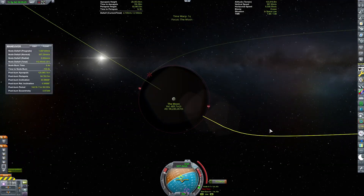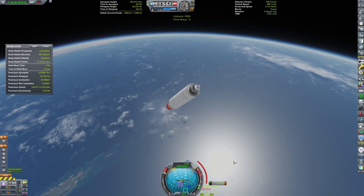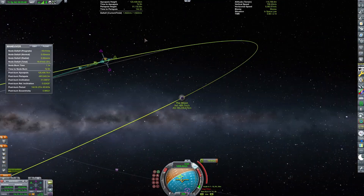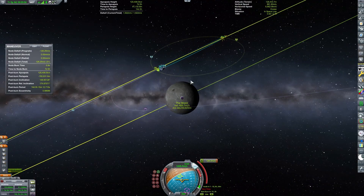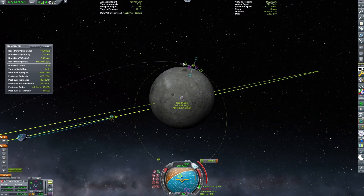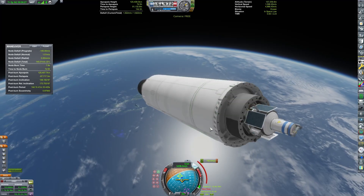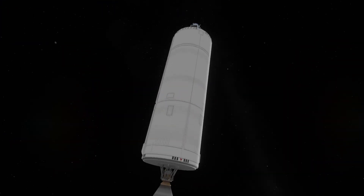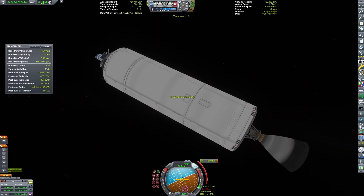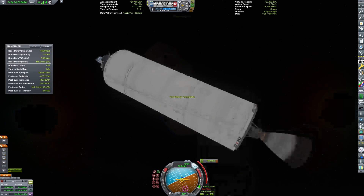We've started our burn now over Australia, but we go out of communications range. Yeah, the craft overburnss and starts to burn retrograde. But we're able to correct, so we'll have to do a few more maneuvers. That won't be much of an issue since this craft was severely overbuilt, because I knew I would mess up the trajectory significantly.